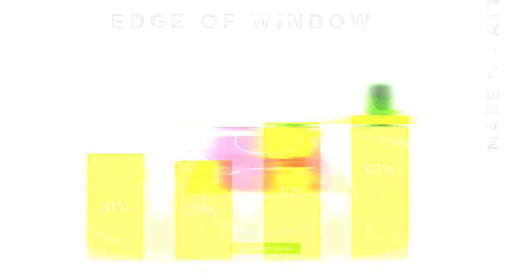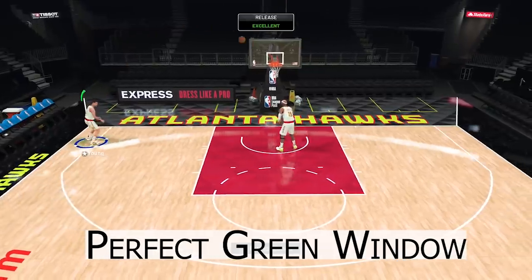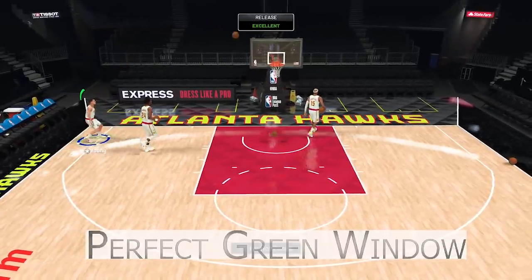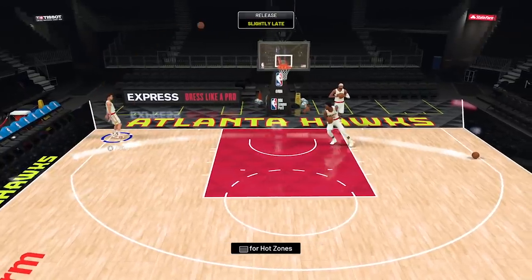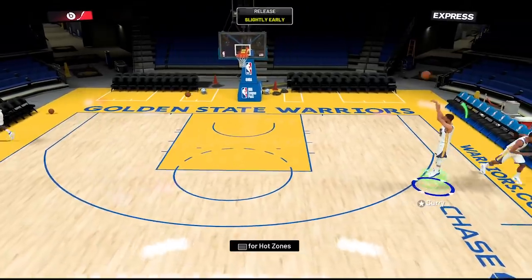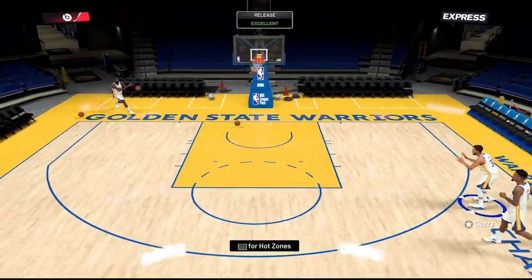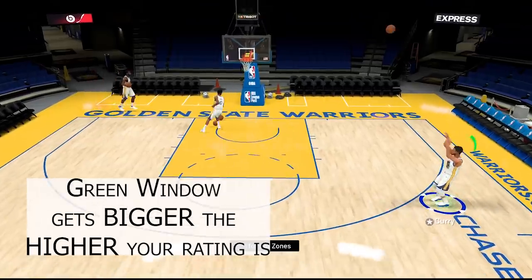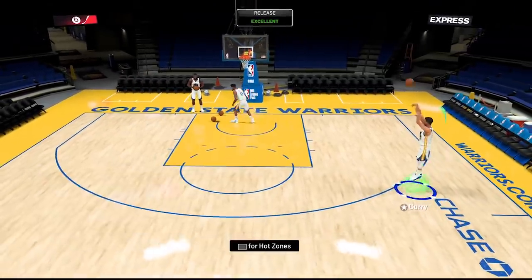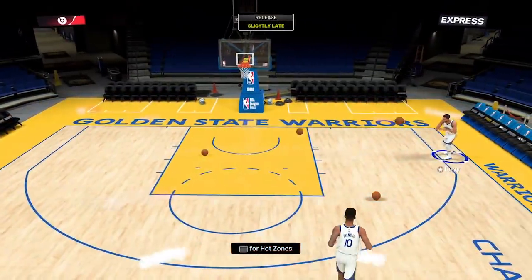The last mechanic we're going to cover is the perfect green window. Just like in 2K19, if your three-point rating is high enough, landing in the pure green window results in a 100% chance at a green. But it's a bit different than last year — in 2K19 you would just unlock the green window based on your rating, but this year the window gets bigger the higher your three-point rating is. Premium members to our website will have the relevant window sizes, as long as the pure green window is four milliseconds or wider.